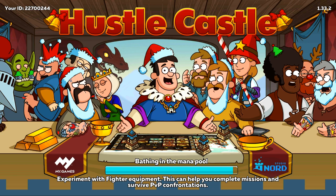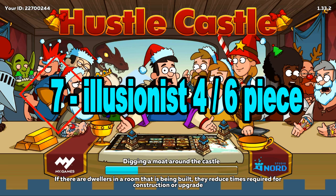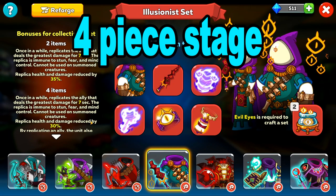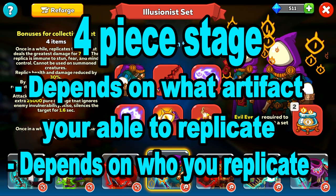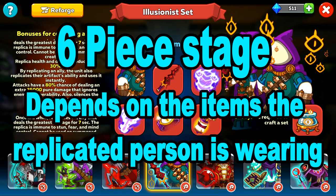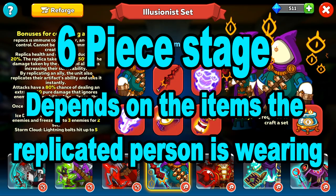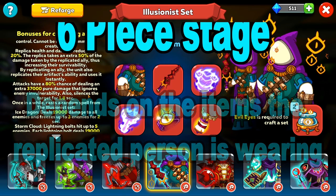The last on the list is the Illusionist 4-piece or 6-piece, which can only help by chance. With the 4-piece, they might be able to replicate someone to hit the enemy, but that depends on what artifact that person has and who you're replicating. On the 6-piece, it depends on the items the person is wearing that can also help, but this relies on other fighters more than the Illusionist itself — it can still help in some way and that's why it deserves to be on the list.